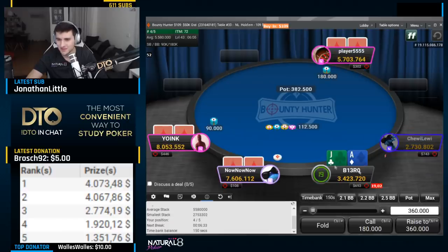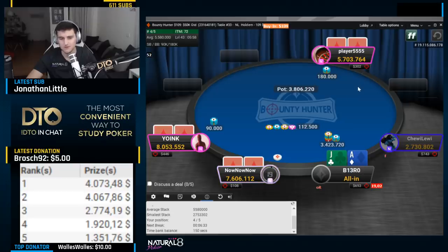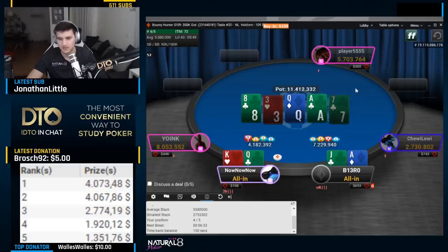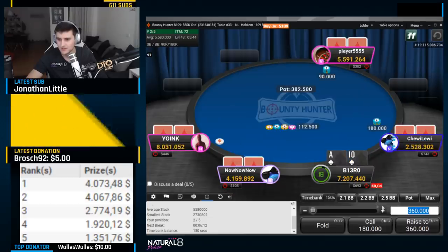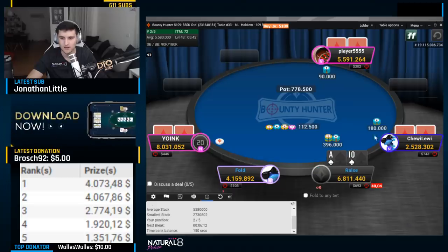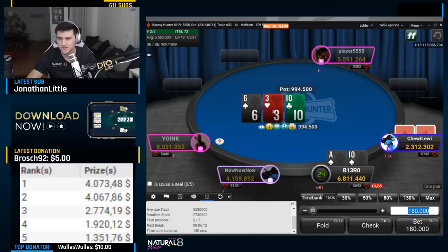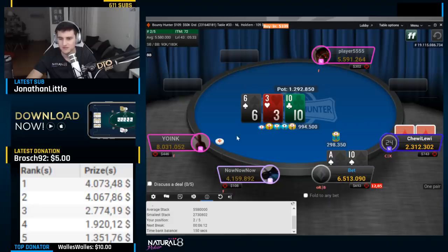Ace-x offsuit, 19 blinds — a race is fine. I just don't mind going for it preflop here, avoiding tricky spots. Save myself some dumb spots against the big blind as well. Nice little ace on the turn. Here we are — second out of five, good stack, ready to play. It's in position against the big blind, beautiful flop. Let's go for the third-pot c-bet here.